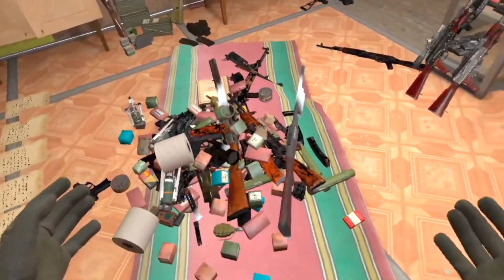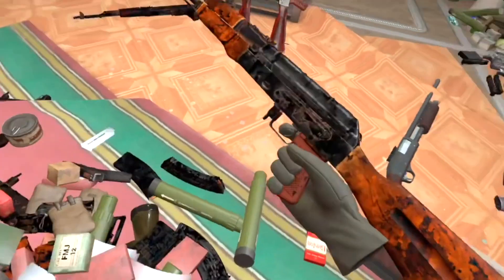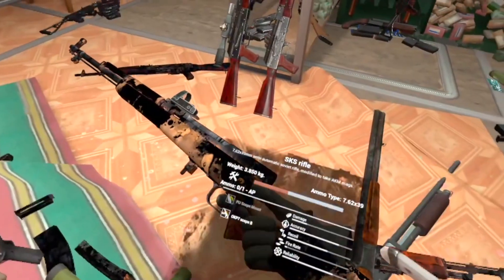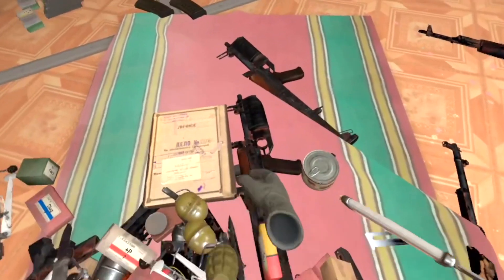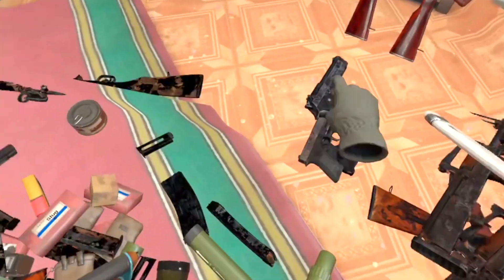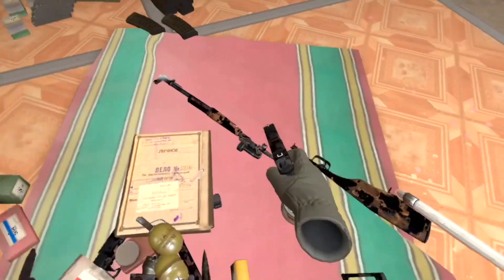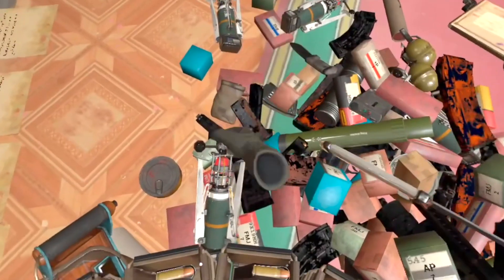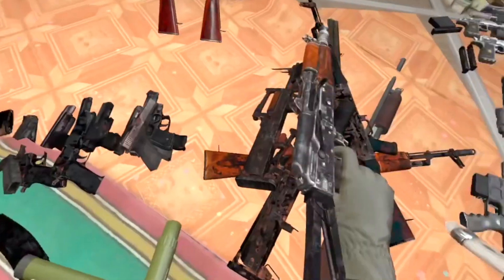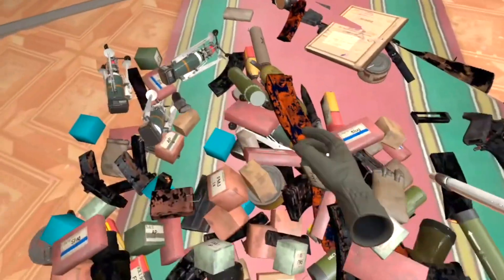Dang, look at that! Alright, let's start sorting through all this stuff — bunch of junk. I'm going to sell everything except for the guns. I mean, I'm going to clean some of the guns — most of them can be cleaned. Anything that can't be cleaned, I'm going to throw it in the sell machine. Anything that's red you can't really clean. I'll clean the pistols. I want to show you how much you can make. What do we got here? M9? OC33 — one of my favs. I'm going to start cleaning this up now.